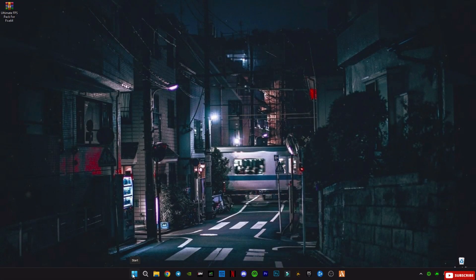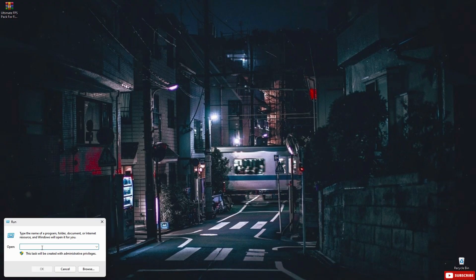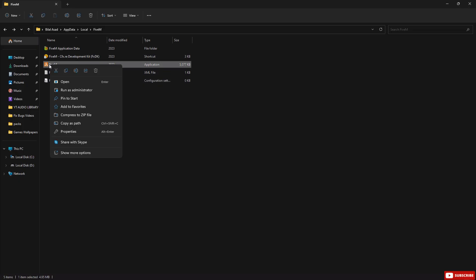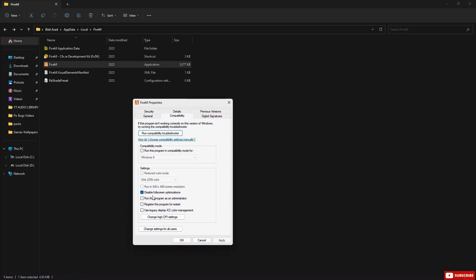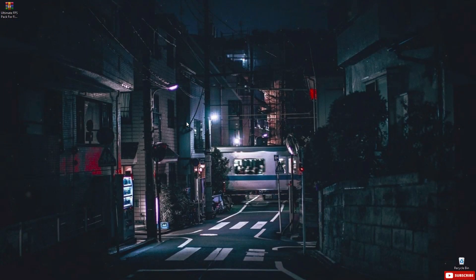Next, we're going to do the same thing but for FiveM. Right-click on your Start button, select Run, or simply press Windows + R. Type in AppData and hit Enter. Then go to the FiveM folder, find FiveM.exe, right-click it, go to Properties, and repeat the same step we did for GTA 5. Disable Full Screen Optimizations and hit Apply. This keeps both games running clean without any weird Windows interruptions in the background.